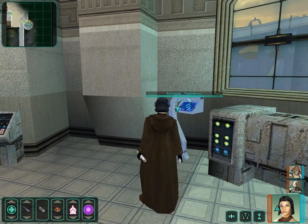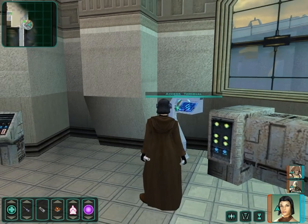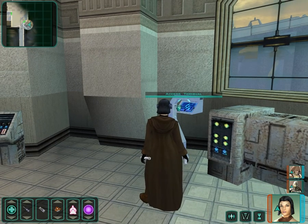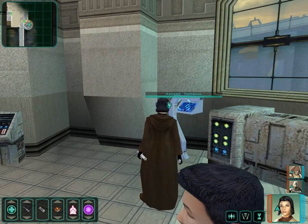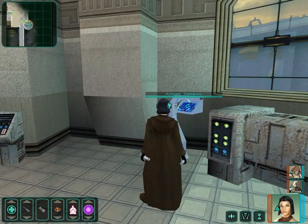Welcome back to this Let's Play of Star Wars Knights of the Old Republic 2. Last time we rescued a bunch of our supporters of Queen Talia in our fight against General Vaklu. We just got back from the moon at Duxun where we were with our other party trying to raid the tomb of Freedon Nadd.